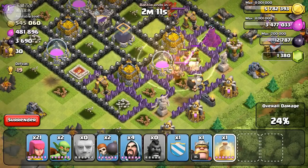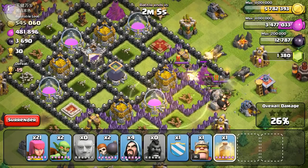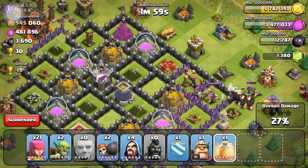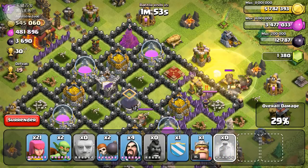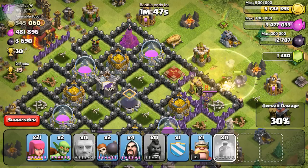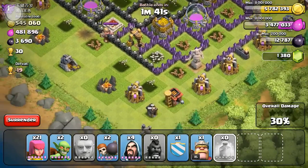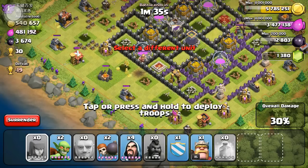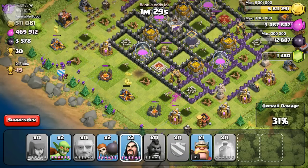We're still making our way around — the giants are doing some tanking too. I wish I had about 32 hogs for this raid, that probably would have got the job done. I only had about 24 hog riders to start, which really isn't enough. You want to shoot for at least 28 hog riders to do hog rider raids efficiently at Town Hall 10, assuming you have level 5 hogs — they make a massive difference.